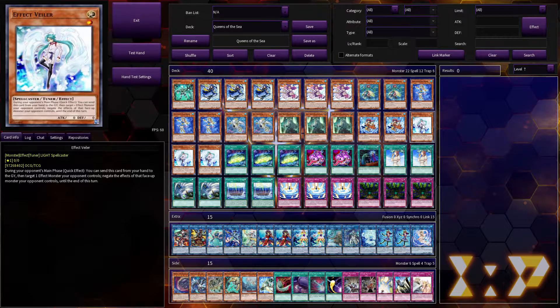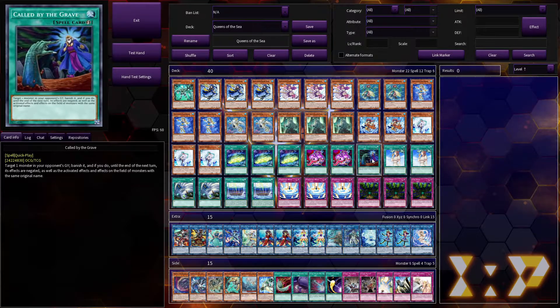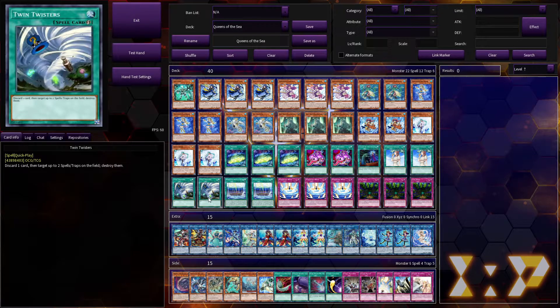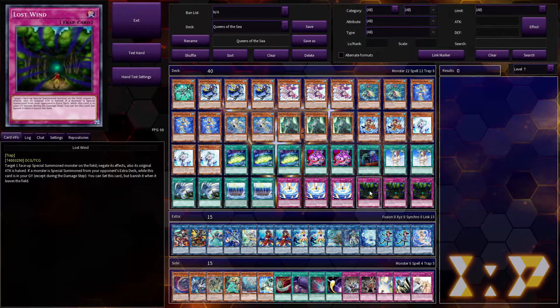You can play whatever hand traps you want. I'm going with some dead girl in a really fancy house and a budget imperm — which I think is supposed to be a guy, I heard someone say it's a guy. Then for spells we have Cynet Mining, Pot of Avarice basically, Called By the Grave, a budget imperm option in spell form, and back row removal.